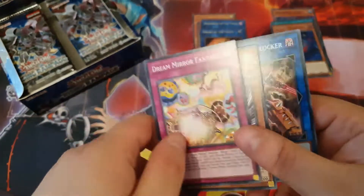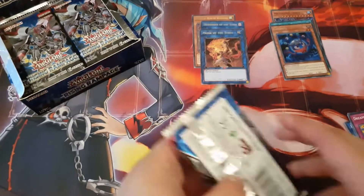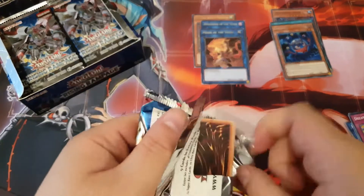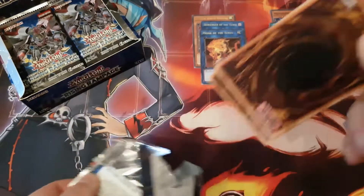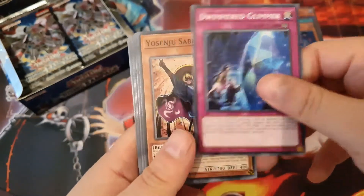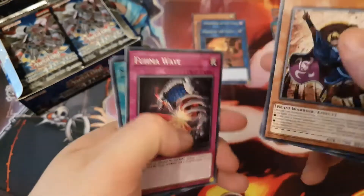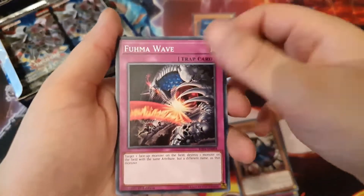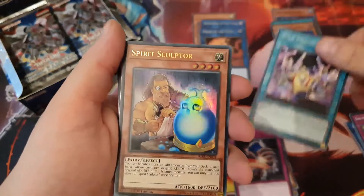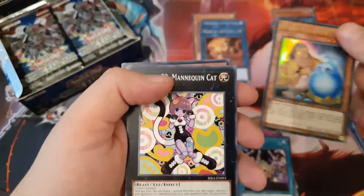We got a Barrow Barge Blocker, Yusenju Isna, and Dream Mirror Fantasy. The Dream Mirror stuff is in there. We'll just go through the packs one by one now. We got Glimmer, Yusenju Sabu — keep getting these cards. I saw Fluma, Wave-Star Power, and Spirit Sculptor — that's nice. That's our holo, and our Star Power.